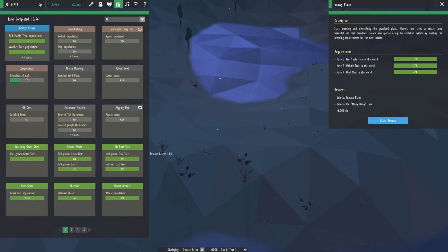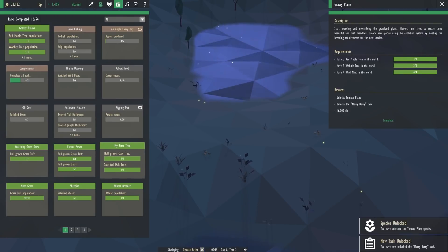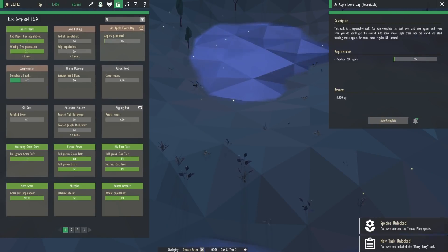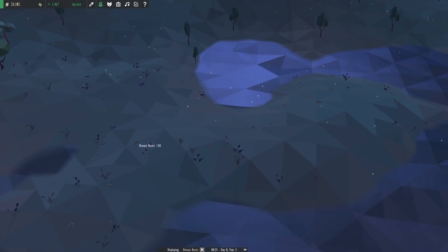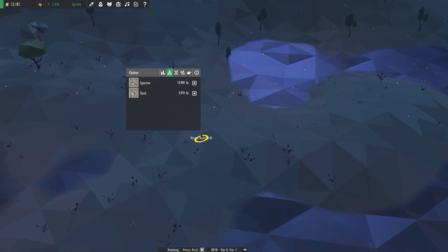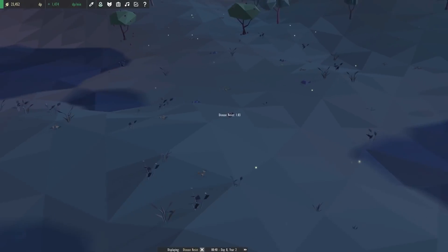We can actually claim this as well — we've got quite a lot here. If we look at the apple every day quest: every 250 apples you produce, you get 5,000 BP. So that's really good.